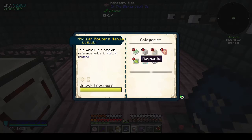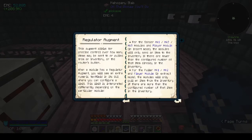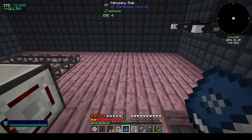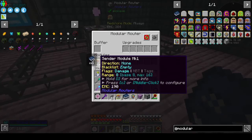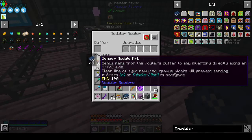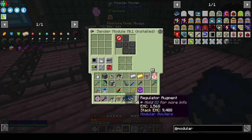Introduction, smart filters, augments. Installed in modules. Okay, regulator - precise control. When a module has a regulator, for the sender the module... press C or middle-click to configure. There you go, so that's the sender.